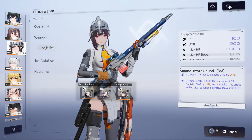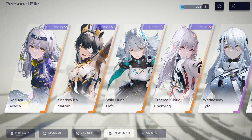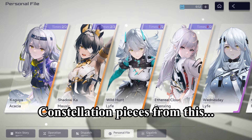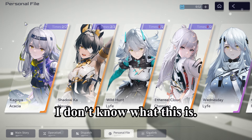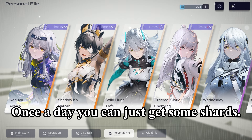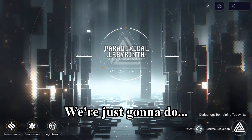They're not like super BiS, but they're good enough. Just before we begin — you can get extra manifestation or constellation pieces from the personnel file. Once a day you can get some shards, which is cool.